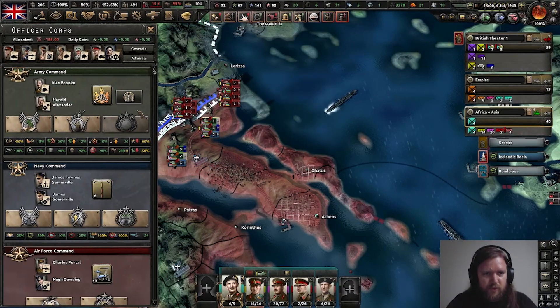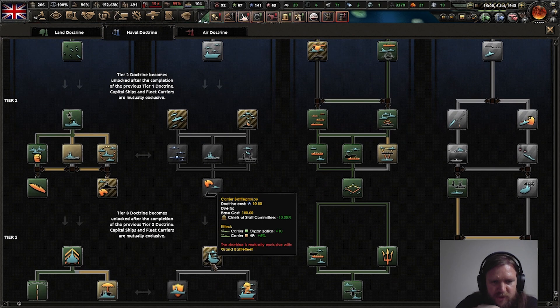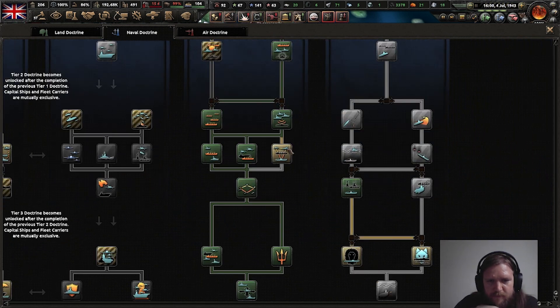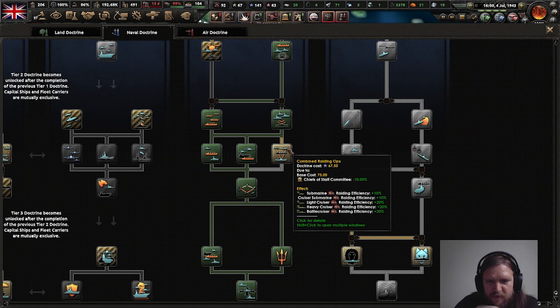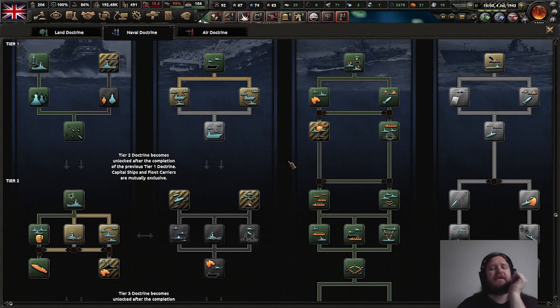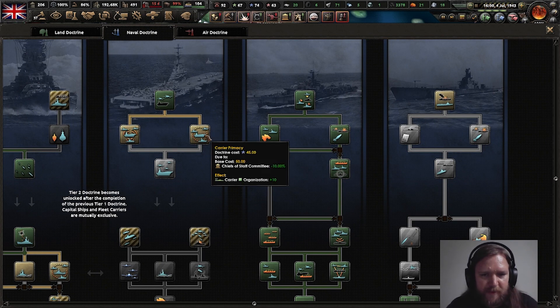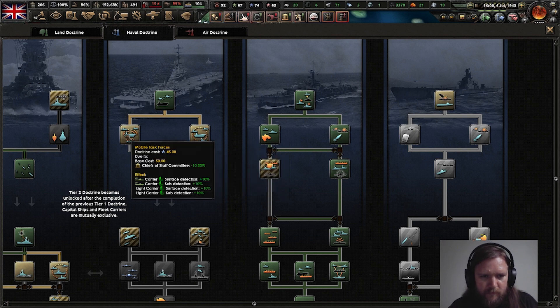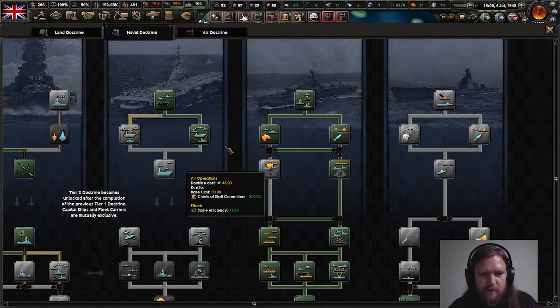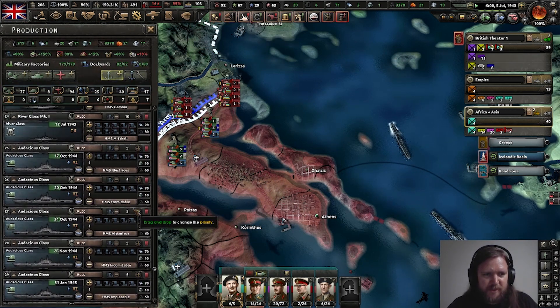I think that we can do some more Naval Doctrine stuff. Carrier organization - like carrier organization. Submarine rating efficiency - we do have quite a few subs out. Do I want to upgrade my submarines or do I want to upgrade my carriers? We are building a whole bunch of new carriers, we should probably upgrade them. Especially because our submarines are basically unopposed.